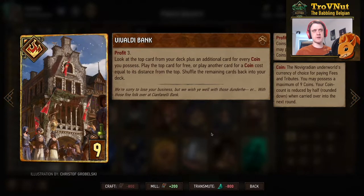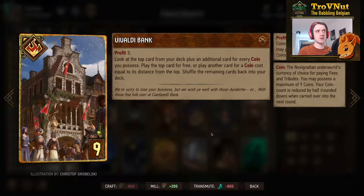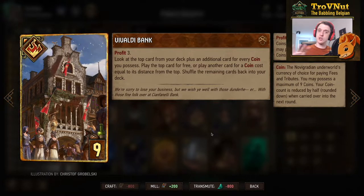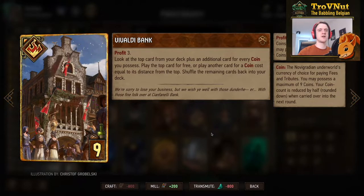Vivaldi Bank is our final tutor card — it gives you 3 coins and lets you look at top cards from your deck based on the amount of coins you have. You choose one; if you don't pick the top card, you pay coins equal to the distance from that top card. So taking the third card costs 2 coins. You play that card and shuffle the rest back, so you lose deck order knowledge — but it's still a very good way to get another card from your deck.